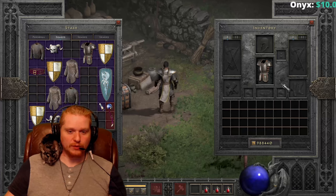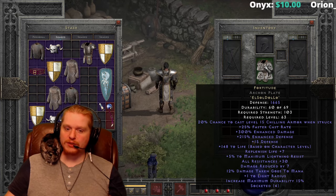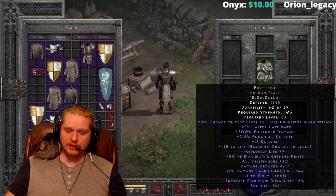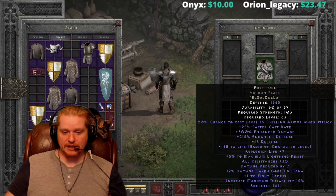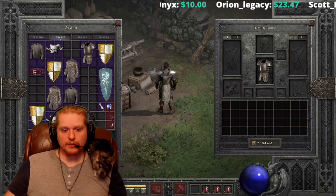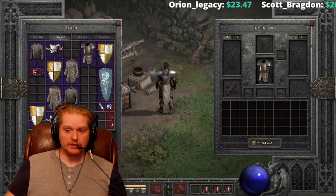Fortitude is a very interesting runeword because it is both useful on a character and also very useful on a mercenary. One of the very interesting things about Fortitude is the 20% chance to cast level 15 Chilling Armor when struck, and also the 300% enhanced damage. We'll be going over that in just a minute. First, we're going to go over to the website and take a look to see if the runeword has any variations and what those variations are.